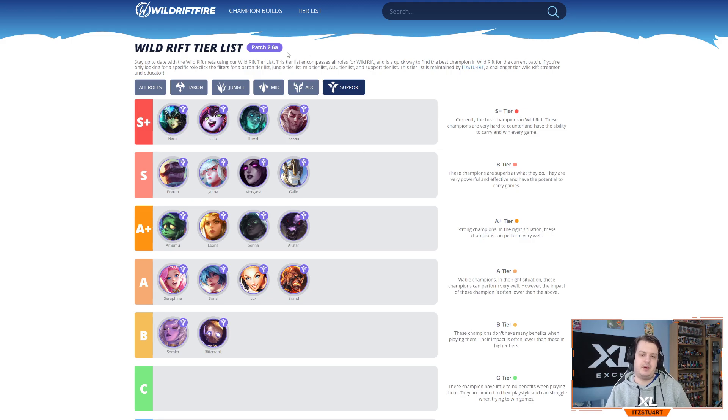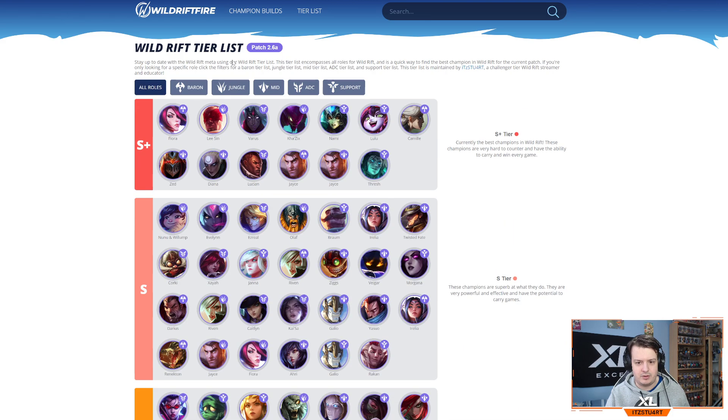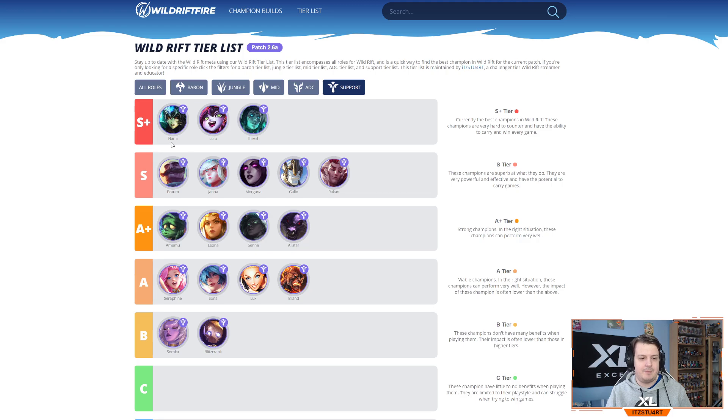We're at 30 minutes already — moving on to supports. I moved Rakan into S tier. Nami and Lulu are still up there as two of the best supports — the enchanter supports with all their healing and shielding are really strong. Thresh is a new addition to S tier and is insane — one of the best solo queue carry supports. He offers defensive and offensive abilities, has a lantern to save teammates, hook and flay carry potential, and with tank items like Dead Man's Plate and Force of Nature giving extra movement speed, his souls make his auto attacks deal a lot of damage too.